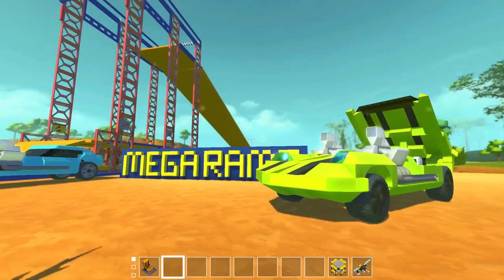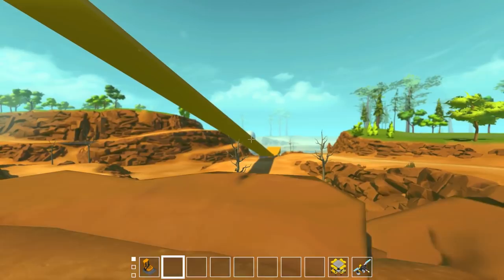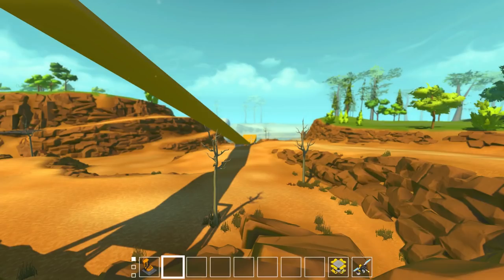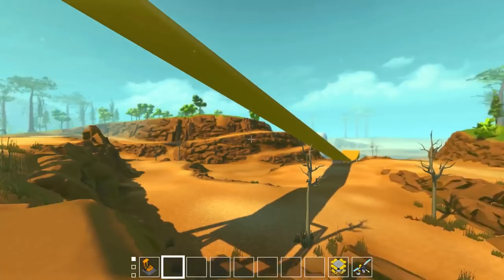I've been thinking about this build for quite a while now. When I was a kid, I had a fascination with Hot Wheels. The Hot Wheels sets have gotten really complicated. Back in the 90s, our set was just a big ramp that you'd clip onto a counter — it rolled down, hit another ramp at the bottom, and you'd basically launch your cars, or sometimes there'd be a loop. That's a little hard to do in Scrap Mechanic without it being very laggy. So today I built an oversized Hot Wheels Mega Ramp.